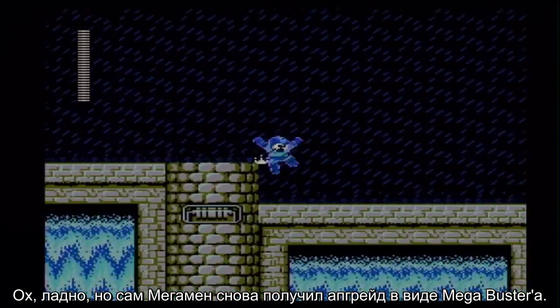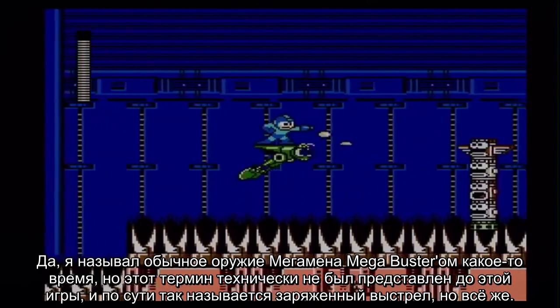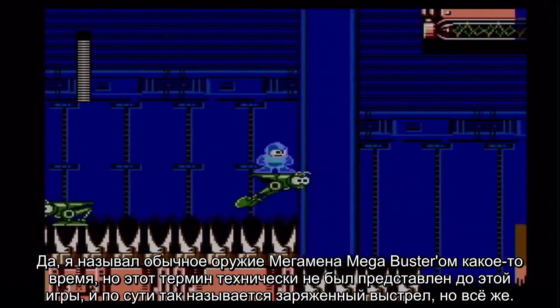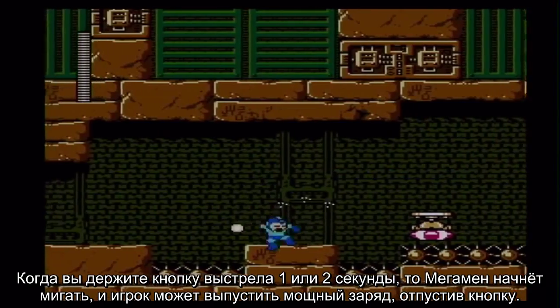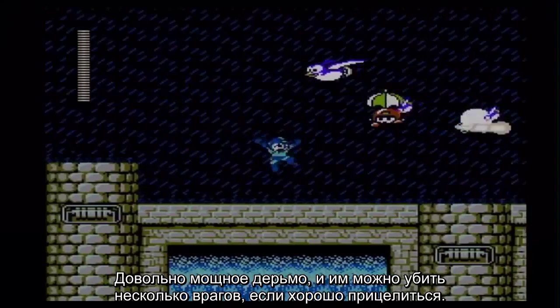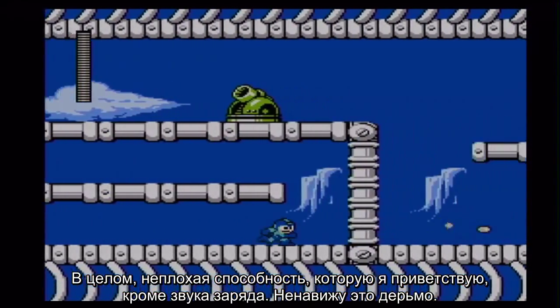Mega Man himself is once again seeing another upgrade in the form of the Mega Buster. I know I've been calling Mega Man's normal weapon the Mega Buster for some time now, but that term technically wasn't introduced until this game, and even then it's the name of the charge shot. By holding the shoot button down for a second or two, Mega Man will begin to flash, where the player can then unleash a more powerful shot by releasing the button. It's pretty powerful and I welcome it — except for the charge-up noise. I hate that.